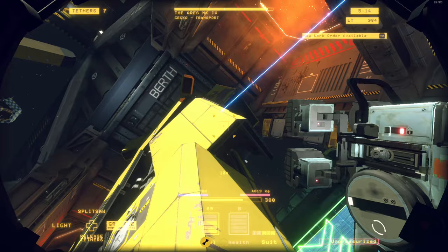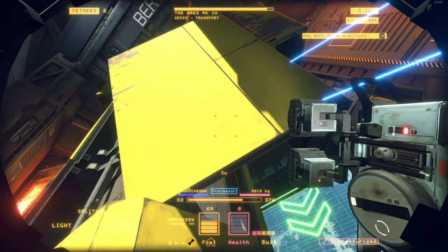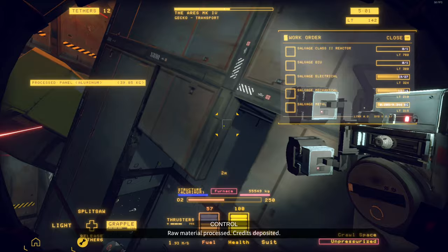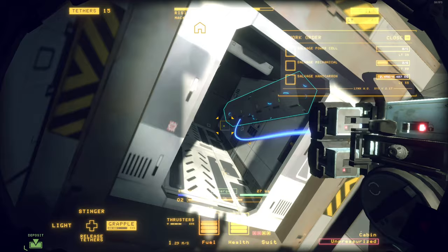You can lasso these floating moneybags to the processor where they'll be broken down to be reused in the latest and greatest in space-faring technology. Go ahead and toss any other metal or broken items into the furnace to be melted down for a smaller but still worthwhile payout. Once you have access to the most delicate internal components, you can start plucking out the most valuable parts to fulfill your work orders.